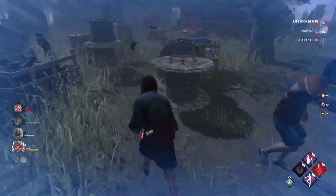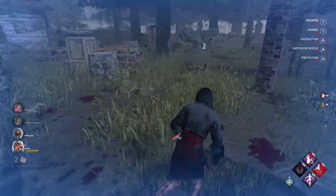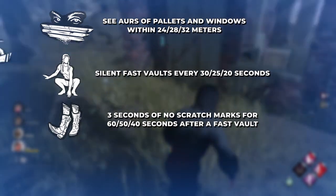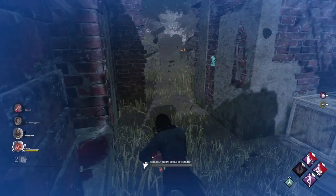Besides exhaustion perks, there are many other chase perks that are basically just there to help you in chase, such as Windows of Opportunity, Quick and Quiet, Dance with Me, Iron Will, and many others. Now that we're running an exhaustion perk and maybe another chase perk or two, it's time for tip number two.